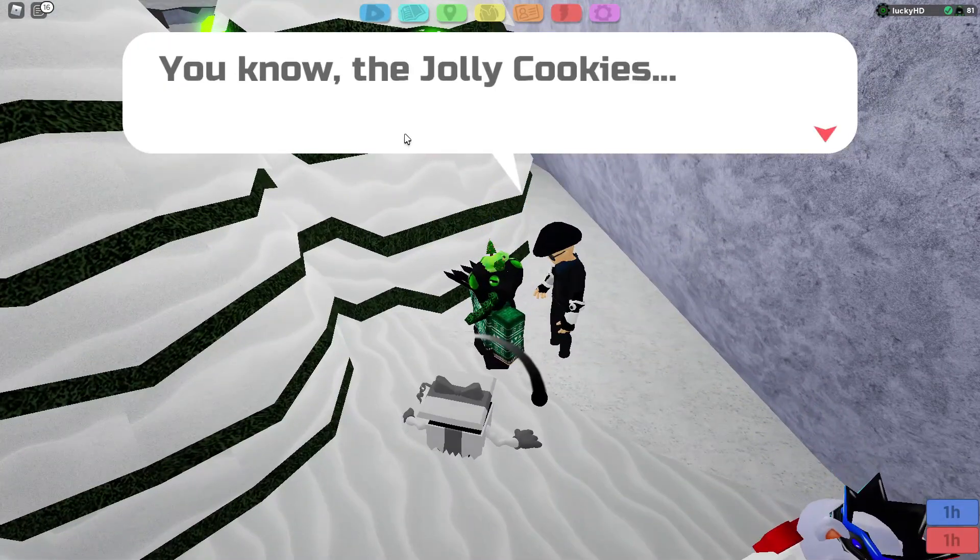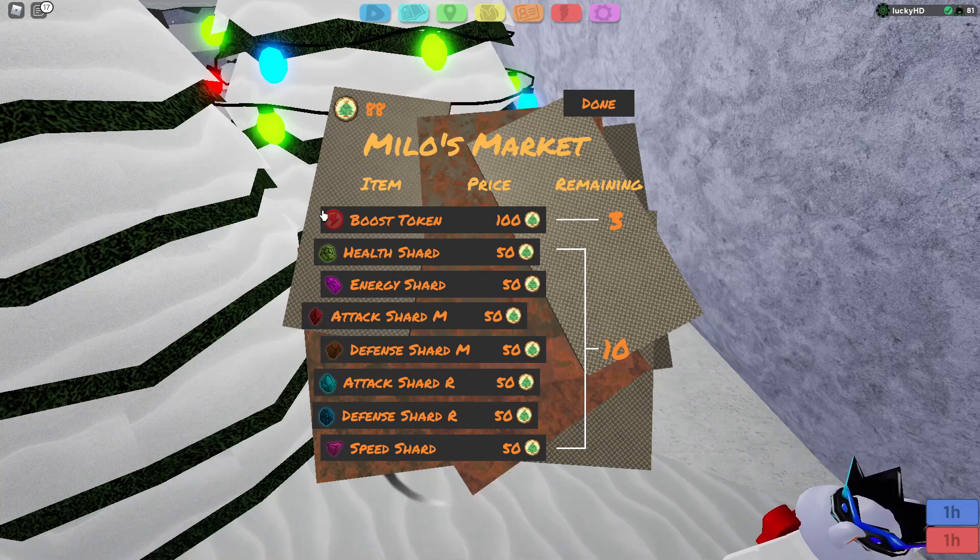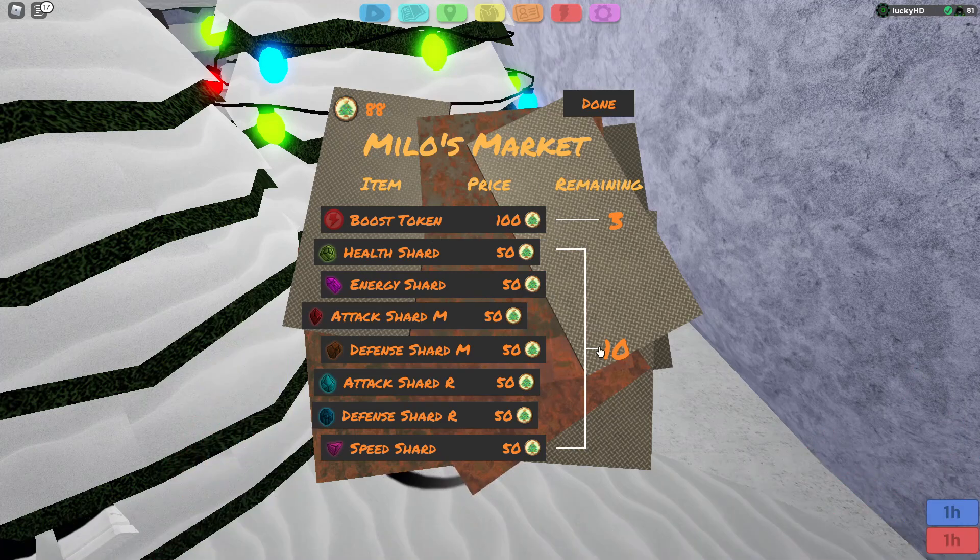What does he sell? He says, "Did you bring the stuff? The Jolly Cookies." You can buy three boost tokens for 100 Jolly Cookies each — so basically 300 is going to get you the max amount you can buy from here. And then there are 10 shards right here, which are also 50 Cookies each. In order to buy it, literally just click on it, or if you don't have enough, obviously it's going to say that.